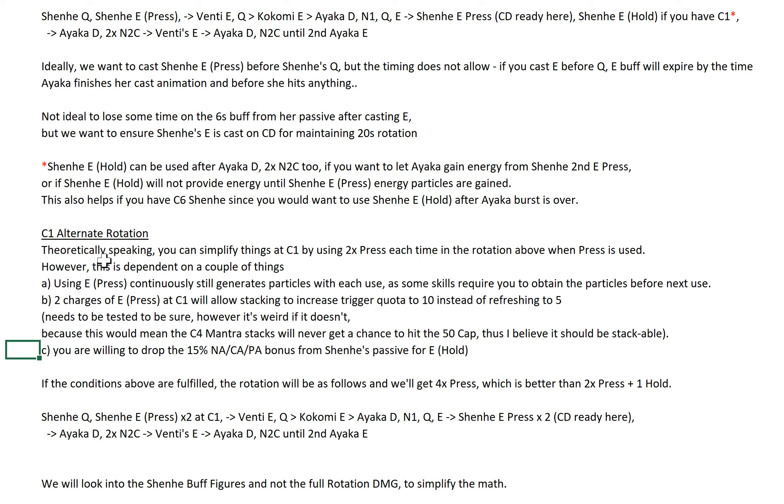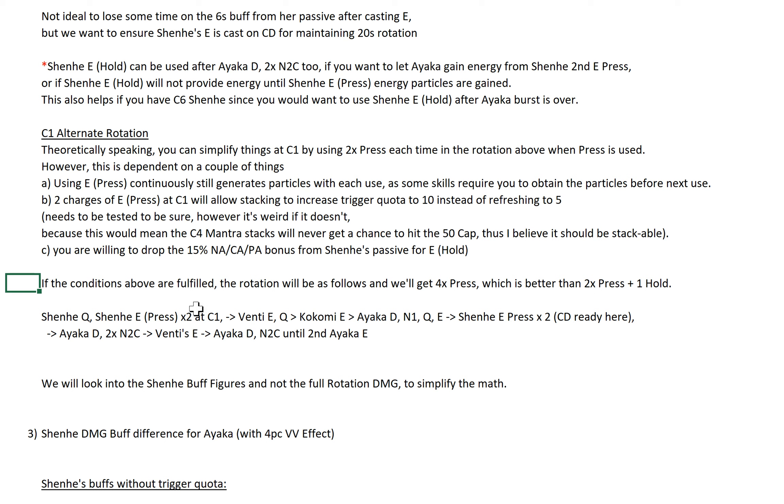The third condition for the alternate rotation is that you must be willing to drop the 15% NA/CA bonus from Shenhe's passive for her E hold. If all of these conditions are fulfilled, the rotation will proceed as such — whenever you use your Shenhe E, you use it twice. This will result in a very nice rotation where you get more trigger quotas, everything is aligned beautifully in terms of rotation, and you get more energy particles as well. It's very nice if all these conditions are met, and I've already explained why I believe they should be.